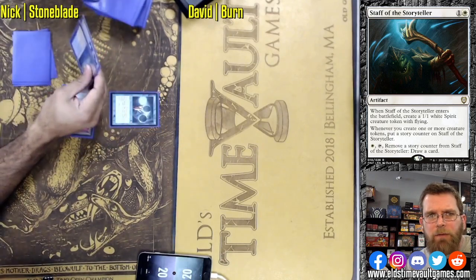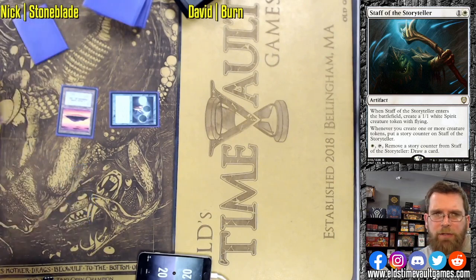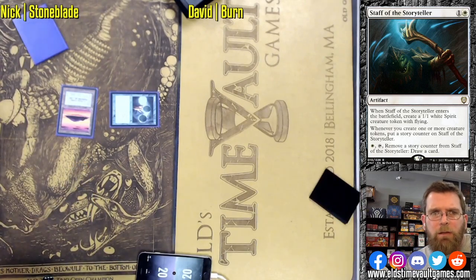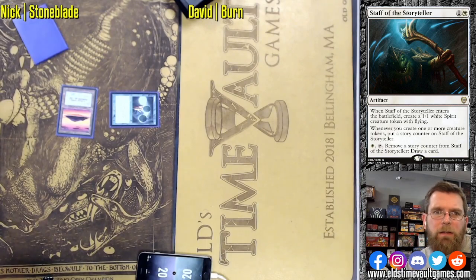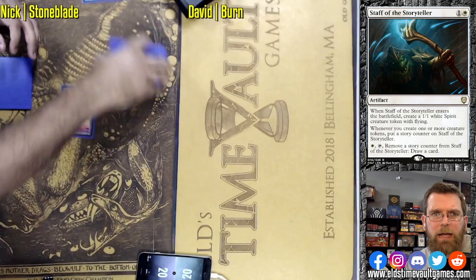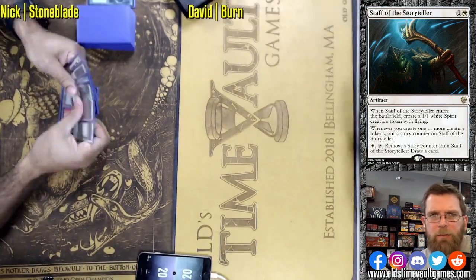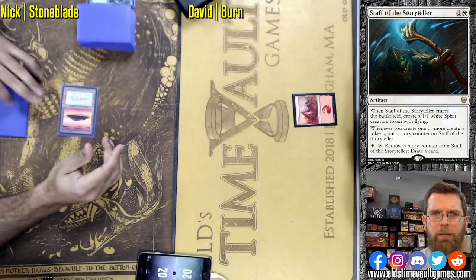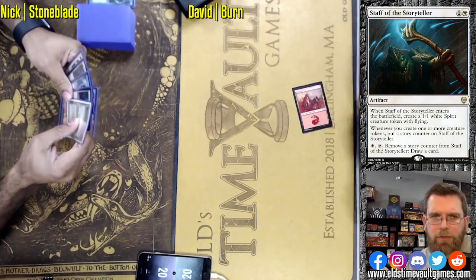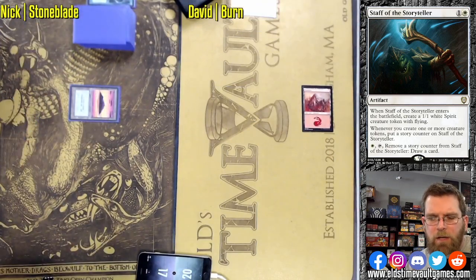Basic Island in, Ponder for Nick — immediately digging. He sees a Swords to Plowshares and another land, so it looks like he's actually happy enough with the resources he has in hand. Looking perhaps for some answers — there are cards like Hydroblast, Flusterstorm, kind of one-mana cards that can interact with Burn at a premium. The longer the game goes, the better things are going to look for Nick. Lava Spike kicking things off.